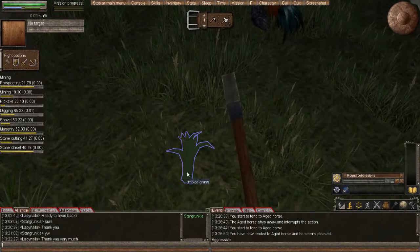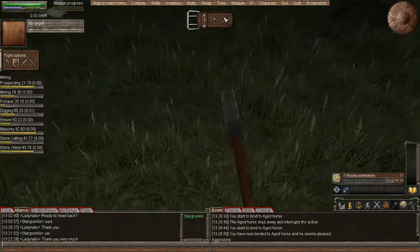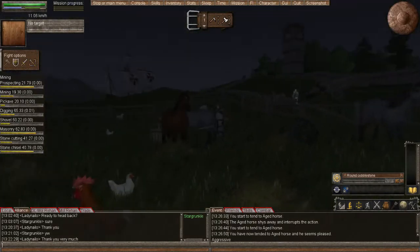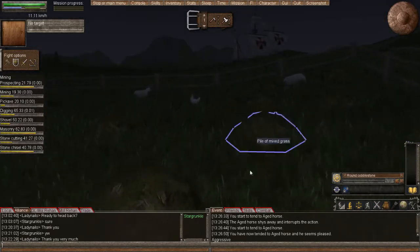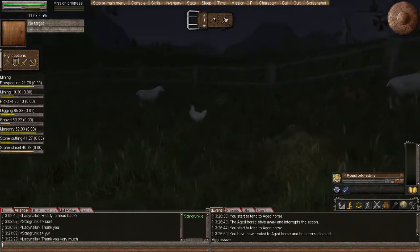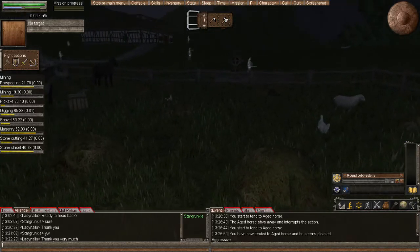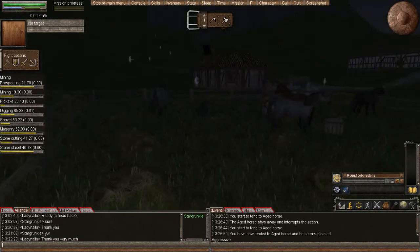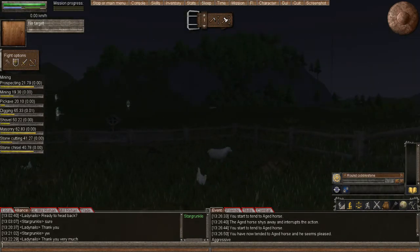This grass pile is almost gone, there's just a little bit right there. We'll need to collect more grass later. You can groom the sheep as well, you can groom the chickens. There might be a pair of scissors around so we could get wool from the sheep, and that could head over to the tailor shop once we get some storage in there.